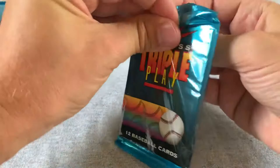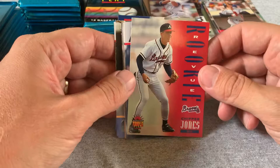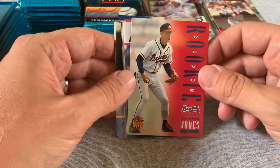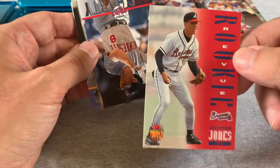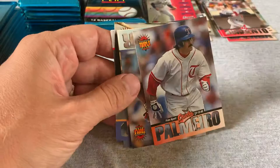There's a Robbie Alomar — really nice card, Hall of Famer. And there's the Chipper Jones rated rookie — that's one of the cards I was looking for. It's a pretty card. There might be a little nick on the bottom. Palmeiro, a nice Joe Carter card. There seems to be a pretty high percentage of good players in this set.